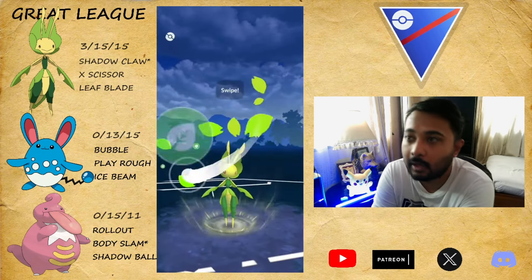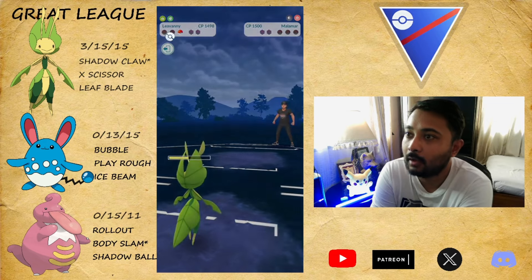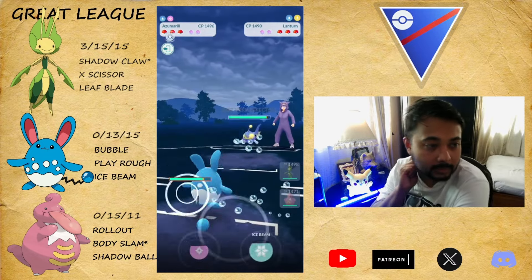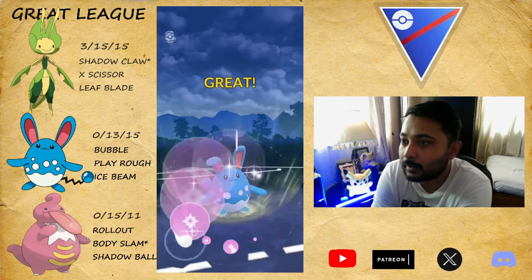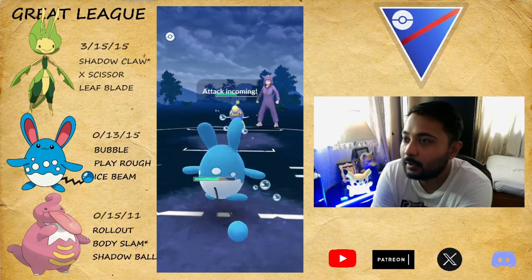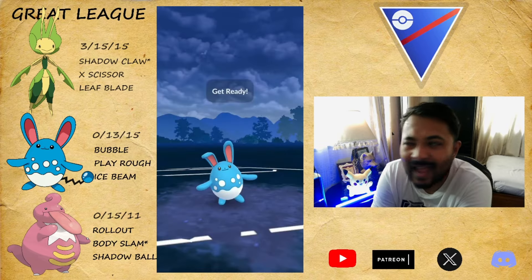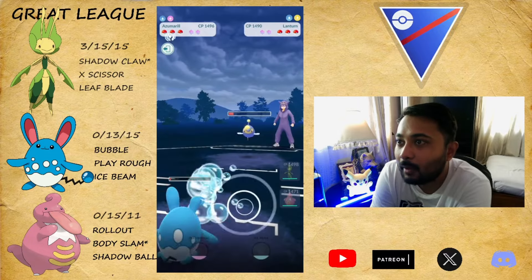Moving on to another battle — Pelipper. As soon as we run Levanny, we get Bastidon leads, Pelipper leads, Mantine leads, Talonflame leads. I swap into my Azumarill and they bring in the Lanturn. How do we win this? We throw the Play Rough — there are ways to win. Let's tank the Thunderbolt and we will reach to the Play Rough. Look at that — we put the pressure here.